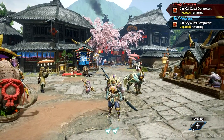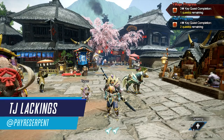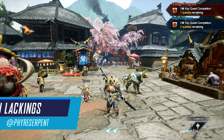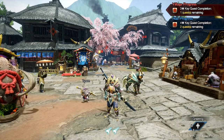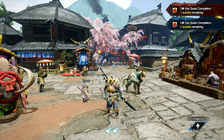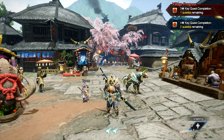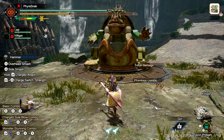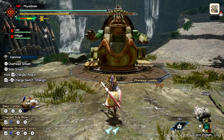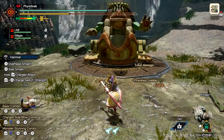Yo, TJ here. We thought we'd make a guide for all the weapons in Monster Hunter Rise to help you guys get a better understanding of how each one works. These guides are aimed to be more beginner friendly, though if you're looking for a refresher you're more than welcome. In this video I'll be covering the hammer, known as the KO King — a mobile weapon that hits hard and specializes in knocking out monsters to dish out massive damage.